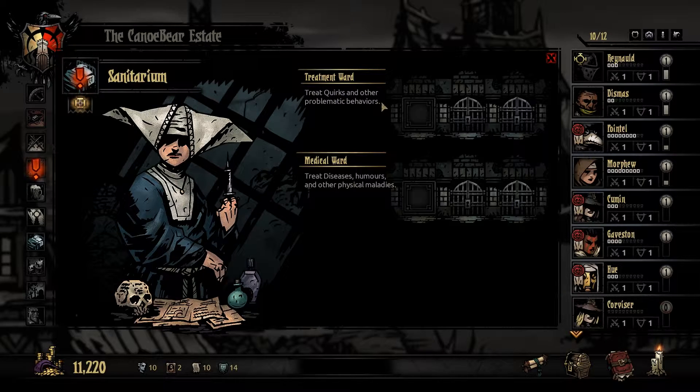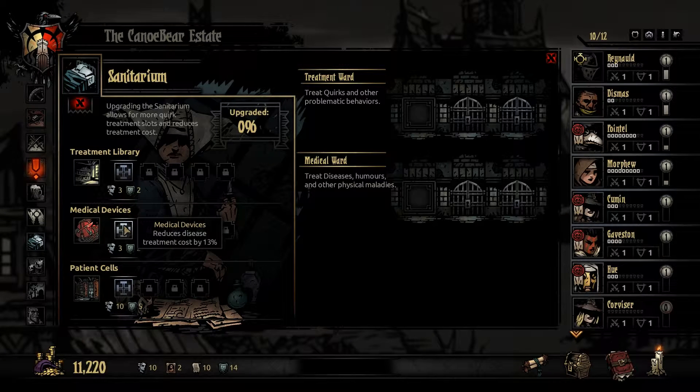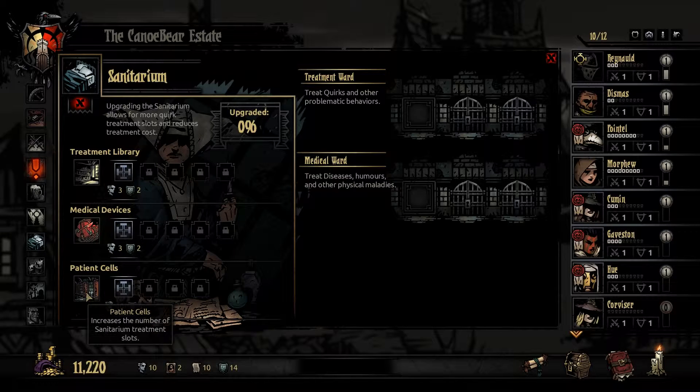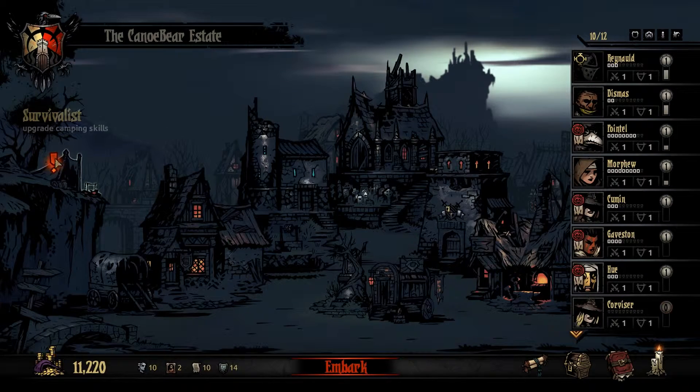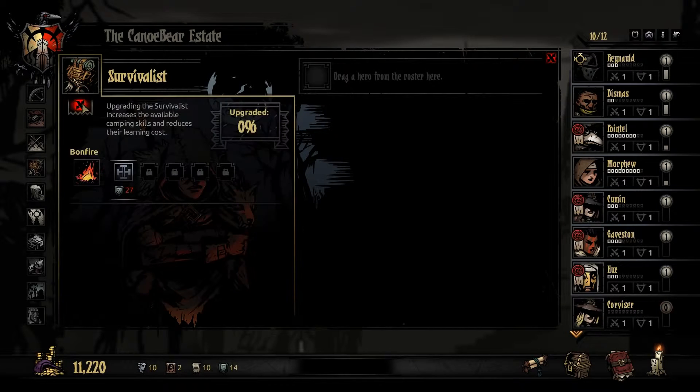Treatment ward - treat quirks and problem behaviors, treat diseases, humors, and other physical maladies. Upgrades reduce positive quirk treatment cost by 10% and negative quirk treatment by 10%. Further upgrades reduce treatment cost by 13% and increase the number of medical ward slots to two. This is hilarious - they're like rooms that you get locked into. That's amazing. I love how dark this game is. Survivalist - upgrade camping skills. I haven't camped yet. In wild places, she is a stalwart survivor and a strict instructor. Interesting.